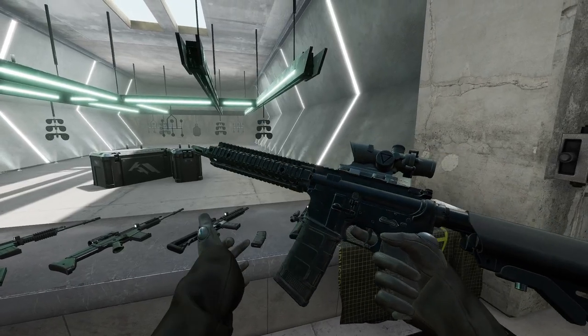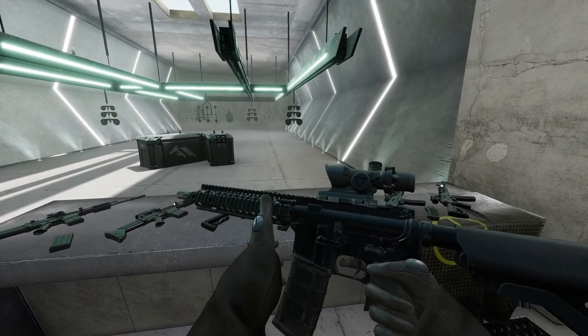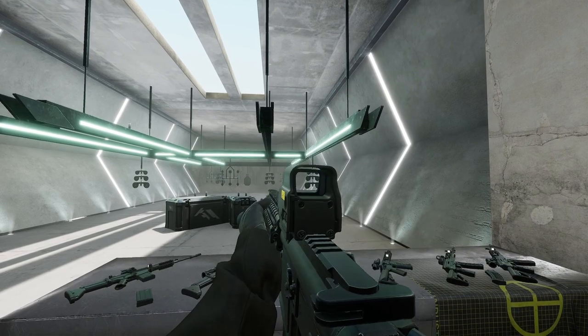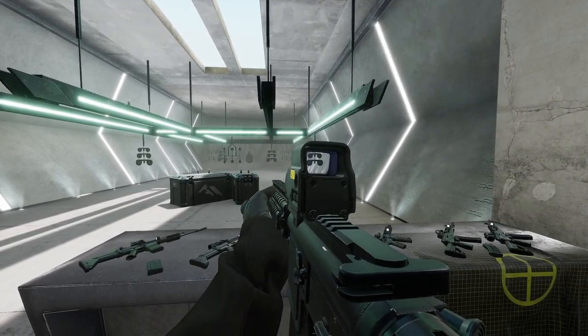With a gun in your main hand, grip it with your off hand to reduce recoil. You may notice that you can grab the gun in several different spots, but where you grab it doesn't affect recoil. Once you're holding a gun with both hands, use your main hand trigger to shoot it until you run out of ammo.